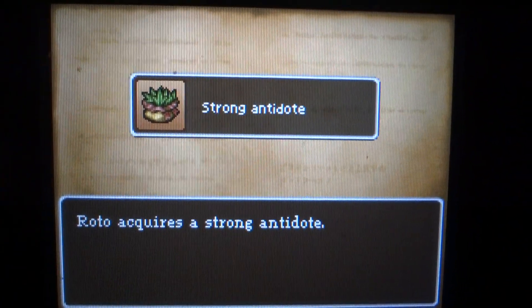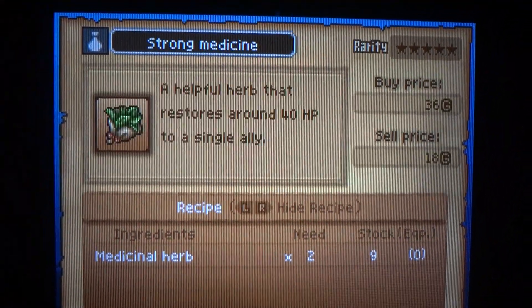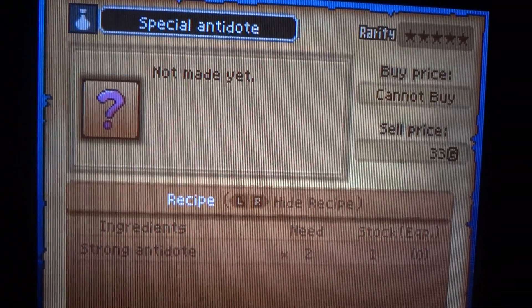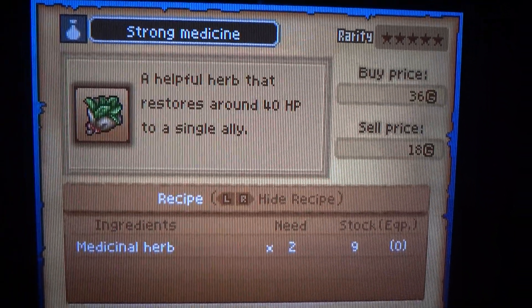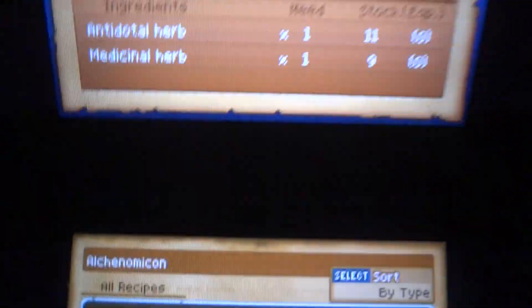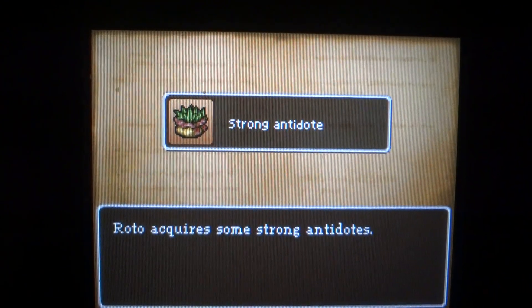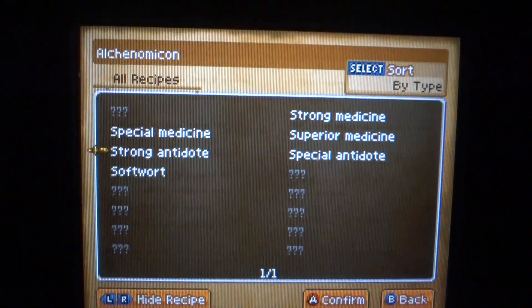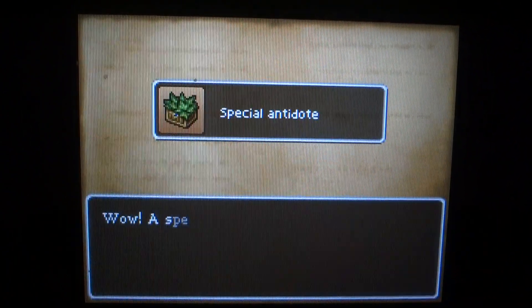I'm kind of just making these so it slowly fills up the book. As you make them, they add pictures of them. Instead of being mystery items, now it shows actual pictures and stuff, and gives you the info on the item itself. I can't make that one, but if I make one more strong antidote I'm going to make a special antidote. So I'm going to make six of these, and then I will make a special antidote.